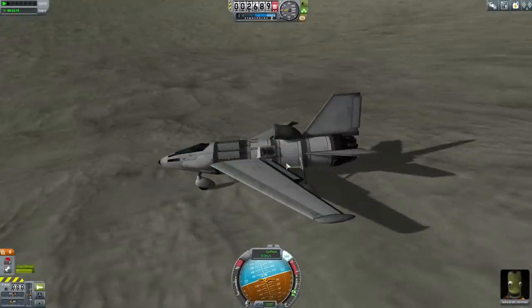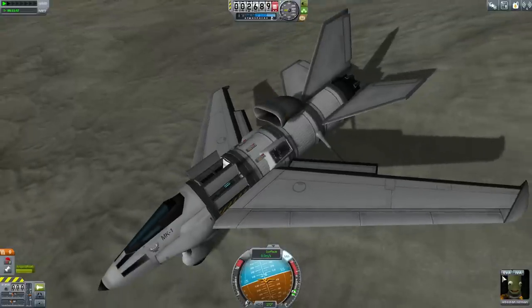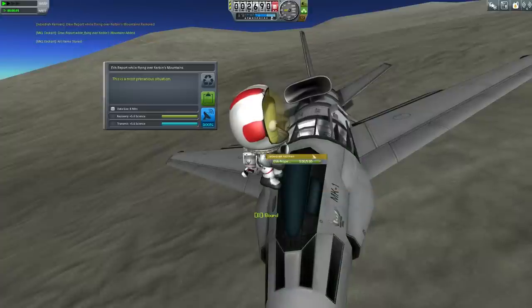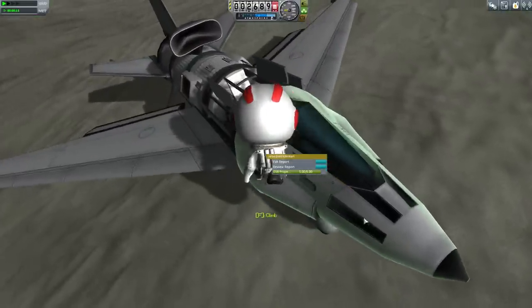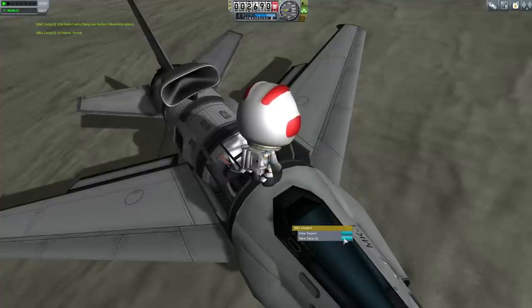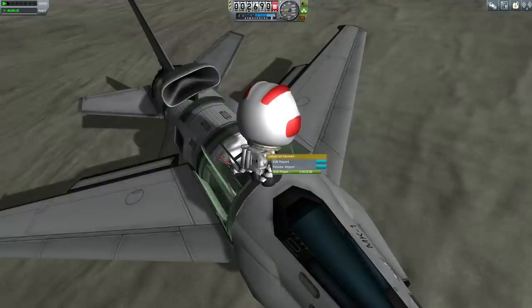Are we in the mountains? Observe the material bay — the material bay says yes, the materials have been changed by being in the mountains. So Jebediah can jump out, take the data from the cockpit, and we can do a crew report while we're here. This is a very precarious situation — we are floating in the air above a spaceplane sitting on a slope in the mountains. I'm going to store the data in there, and now EVA report.